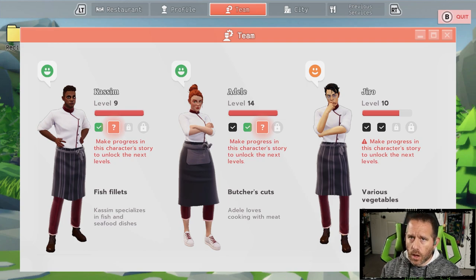The black check marks are automatic leveling based on your own progression in the game. To unlock Jiro I had to get one of either Kasim or Adele through their second event — that second check mark. Once I completed that, by the next day we had Jiro on staff. Because we had completed up to that stage, Jiro automatically comes in at that level, joining us at level 10.